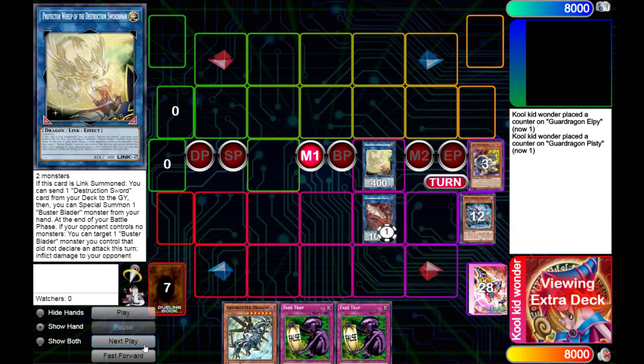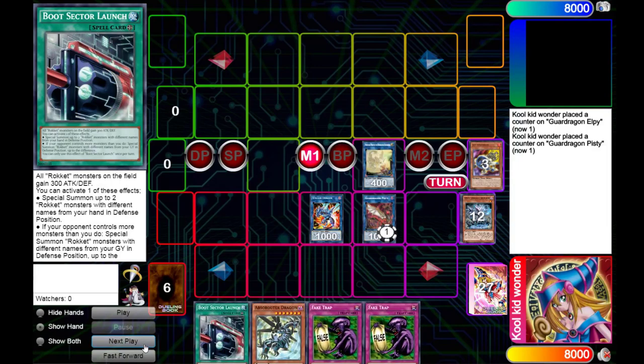Next we're gonna be using Pisty to bring back our Brotar just for the extra Link material. Then we're gonna be making Striker Dragon to add Boot Sector Launch from our deck to our hand.